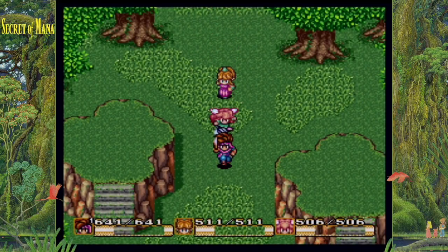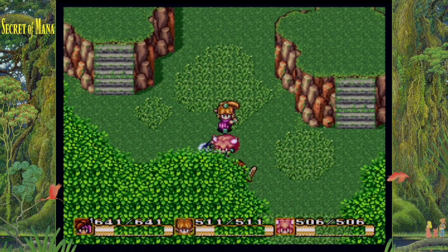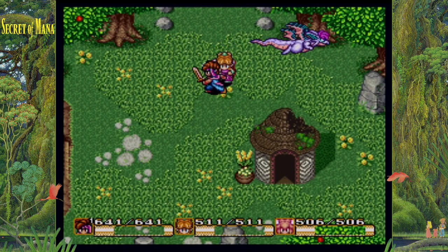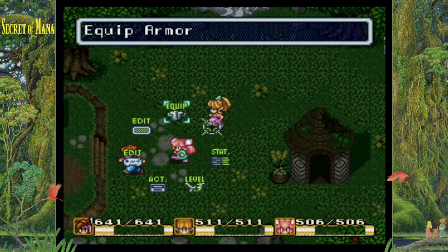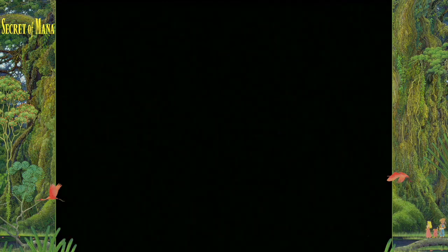Did you know that in Secret of Mana for the Super Nintendo, you can get the most powerful weapon in the game? A weapon you're not supposed to get until the last phase of the final boss of the game. I didn't at first, but once I found out about this glitch I had to try it.